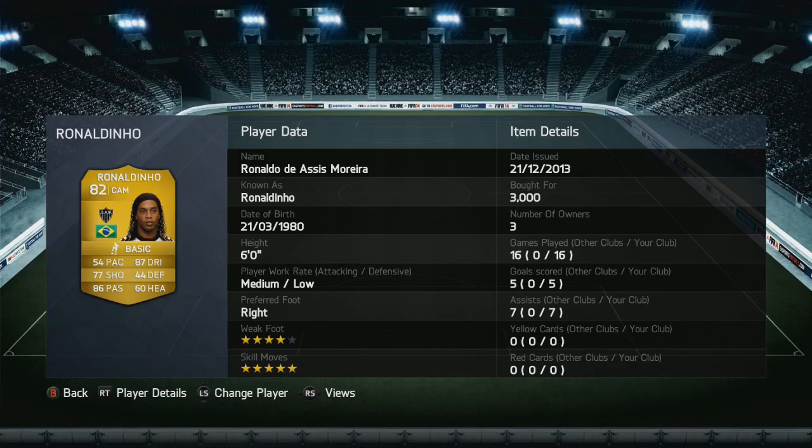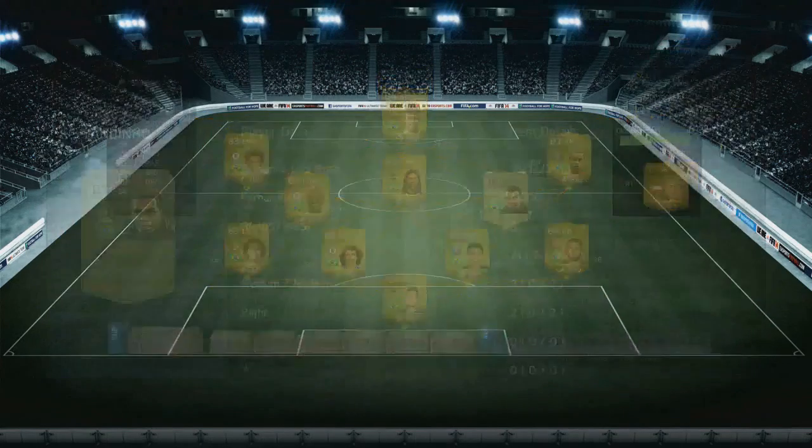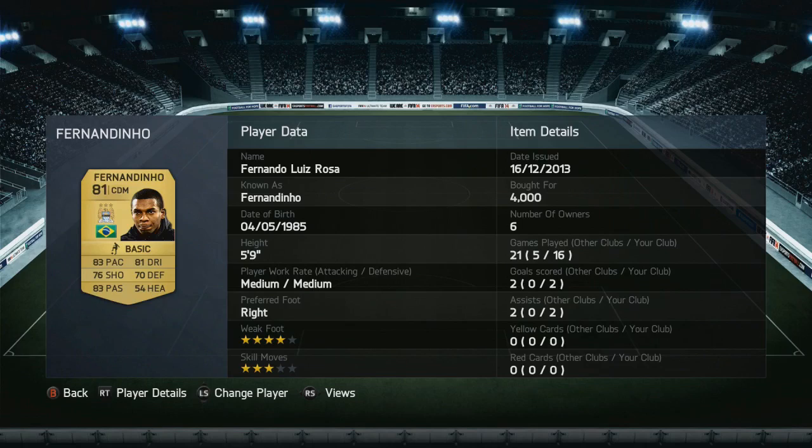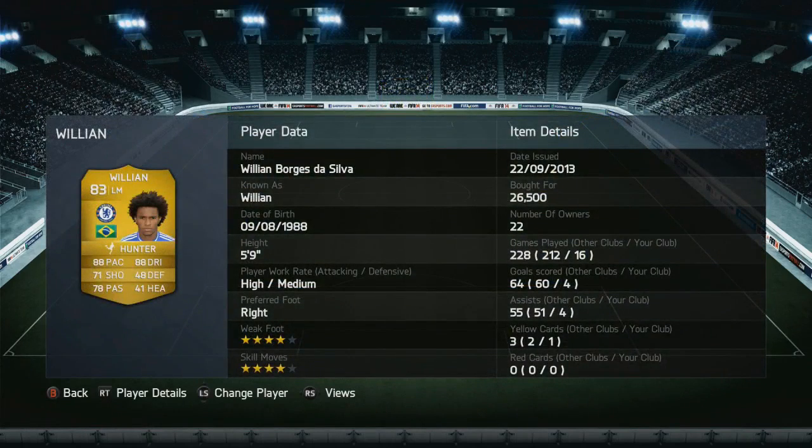We've got Willian wide on the left, and Lucas Moura out wide on the right. I chose him over Hulk — I find him to be more reliable and more consistent as a winger on the right-hand side. And of course up top we had to have Neymar. He cost me 274,000 coins — the most expensive player I've bought so far this year. He'll probably be the one I lose the most on when selling, since I bought him pre-Christmas and recorded this post-Christmas, so his price will have dropped. But anyway, let's get cracking into their World Cup history.